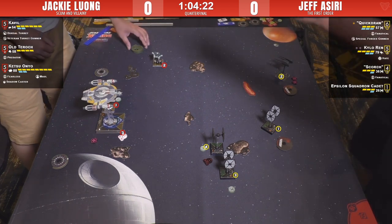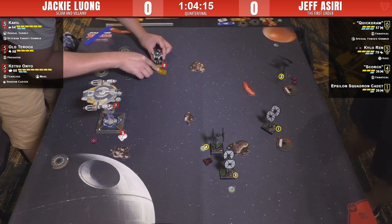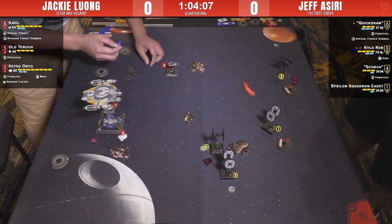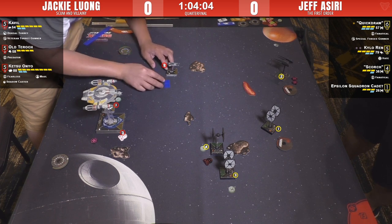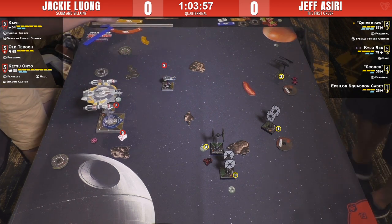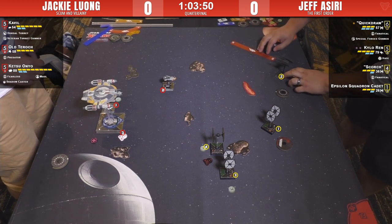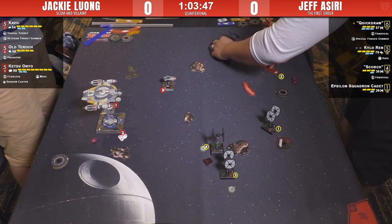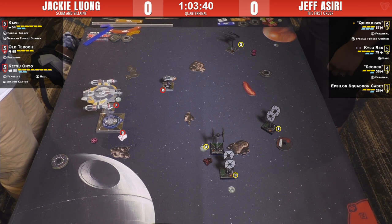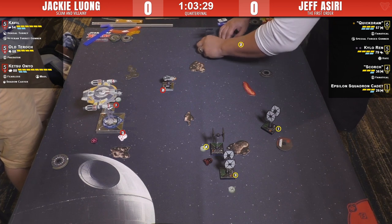Jackie's finishing his moves — Jeff was trying to go ahead of him, but Jackie is stopping him. Gentlemanly move. Jackie's going for the hard one — there wasn't much else he could do. He barrel rolls and focuses to make his three green dice on defense count, trying to get his arc pointed the right way so his ability will trigger and draw the aces in. Kylo was not committing — plan is kill Ketsu, ignore the rest.